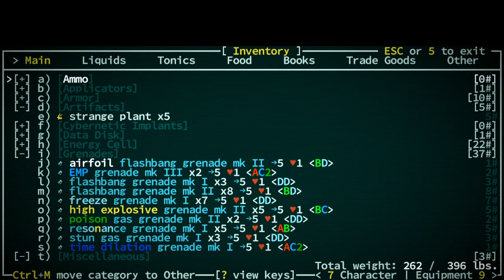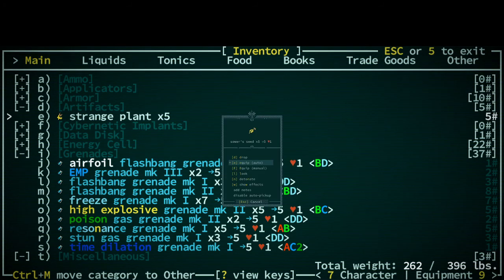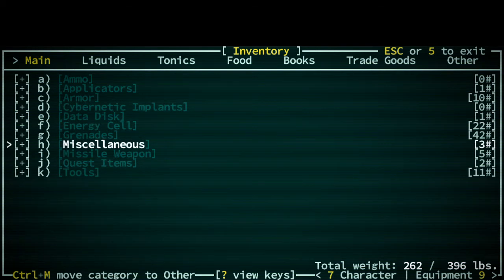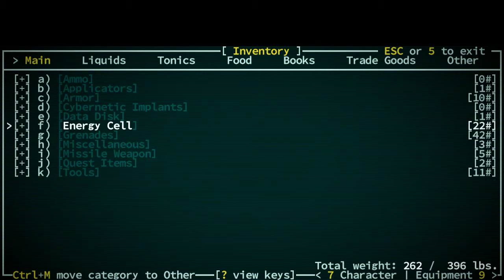Hello and welcome back to Caves of Qud. What are these? Oh, sower seeds. Probably should just sell those. So what's the plan? The plan is probably to explore and, you know, do the whole thing.